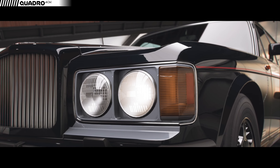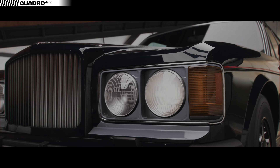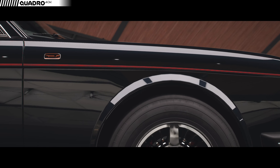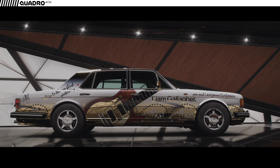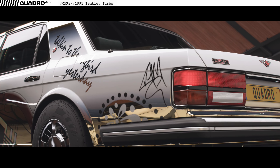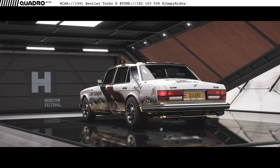Let's start with the basics first. The car falls into Retro Saloons category and in stock configuration belongs to C-Class. It's rear-wheel drive with a huge 6.7 litre V8 engine and a mammoth weight of almost two and a half tons. A variety of upgrade options allow you to take serious chunks off that weight as well as increase power, but is it enough to make this car good?